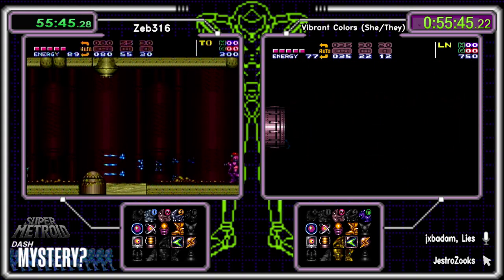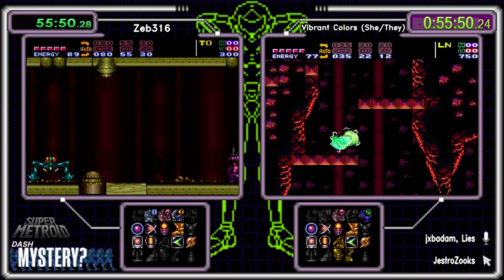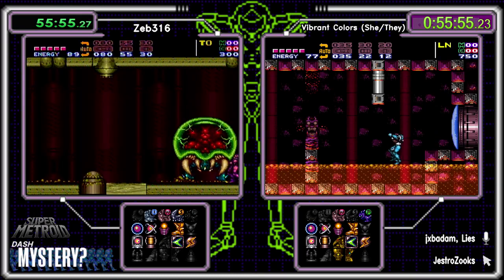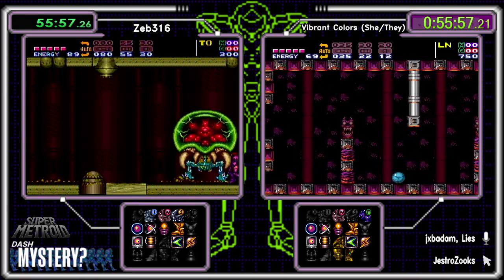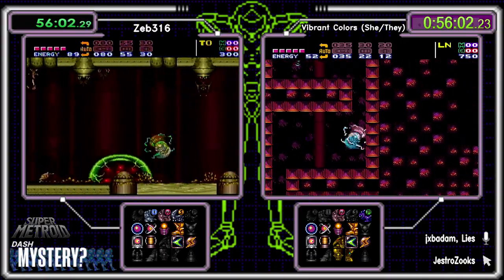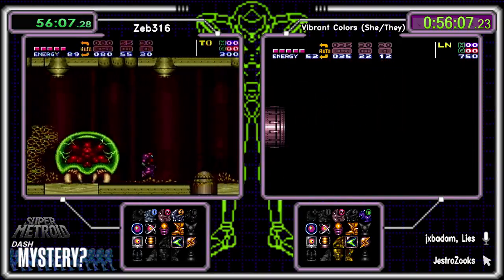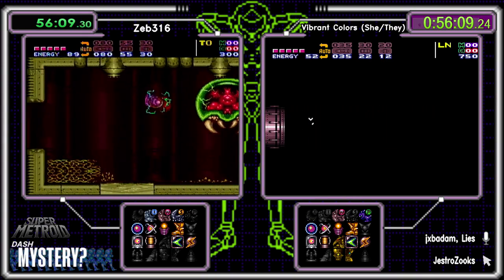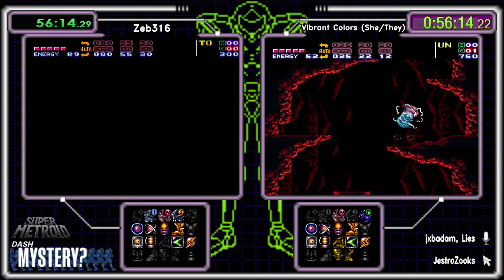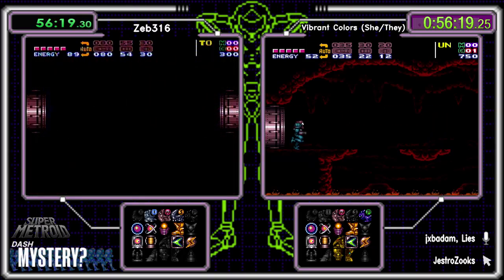Zeb full ammo out of Metroid Room 4, as Vibrant is still escaping Lower Norfair. The runners did extremely well — their movement is great, their choices have been solid. It's just that one side's choices were more beneficial, and that's just the way it goes sometimes. Sometimes you go right, your opponent goes left, you win and they lose. Other times you can't get across the moat — your opponent does and the seed is just wrecked for you.